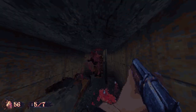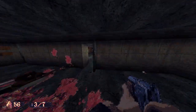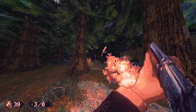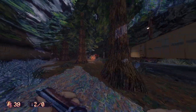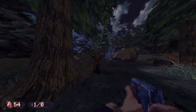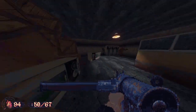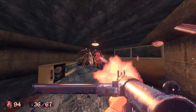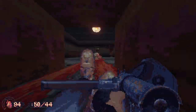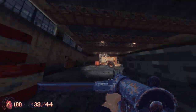The lever-action rifle is an absolute beast. It's highly accurate and great at getting headshots — perfect for long range, but still effective at close range if needed. The ammo is a bit scarce, probably because it's just so powerful, but if you're secret hunting and exploring, you'll have more than enough. The Sten is the workhorse weapon in my opinion. It can be used at almost any range and absolutely shreds through enemies up close and mid-range. It shares ammo with the pistol, but I've always had plenty of ammo for it throughout all of my playthroughs.